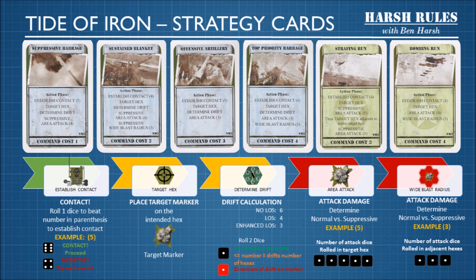Now let's calculate damage. Some attacks do normal damage and some do suppressive damage. The area attack number in parentheses tells you how many dice to roll to determine damage. And if your card has wide blast radius, that means the surrounding adjacent hexes receive that many dice in attack damage as well.